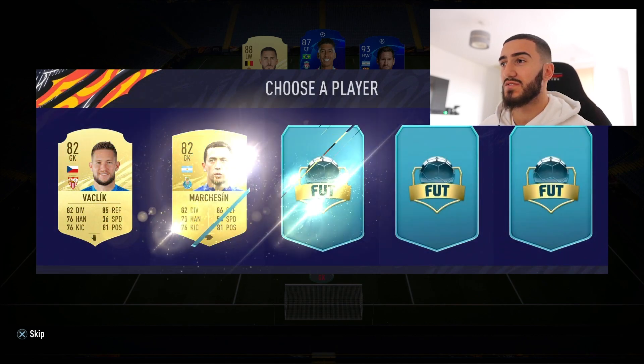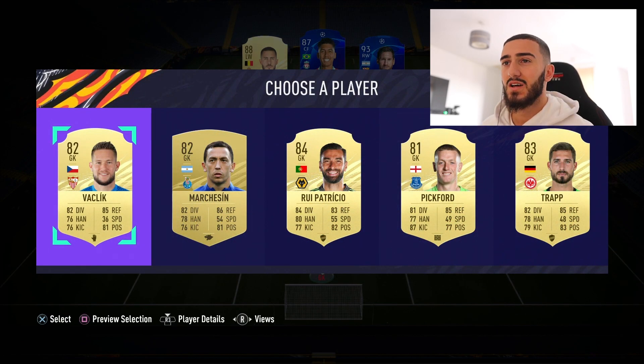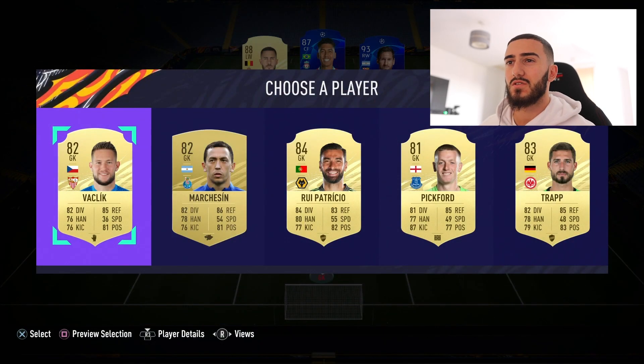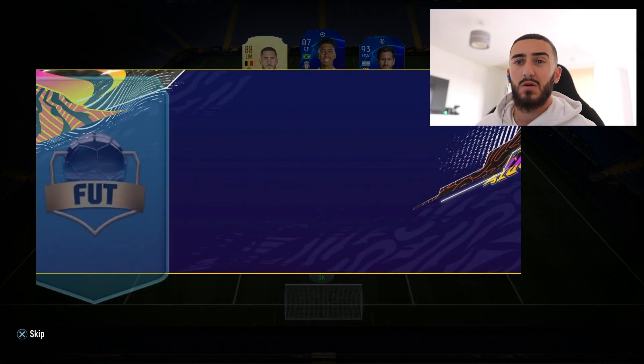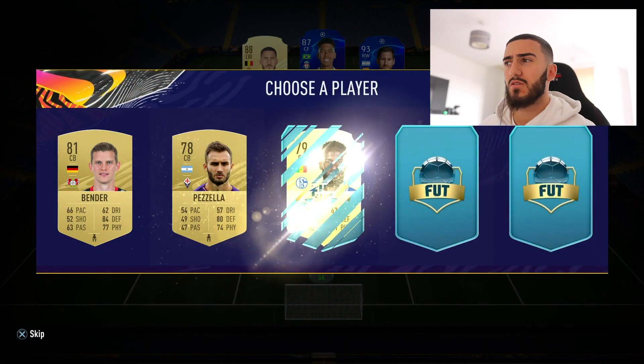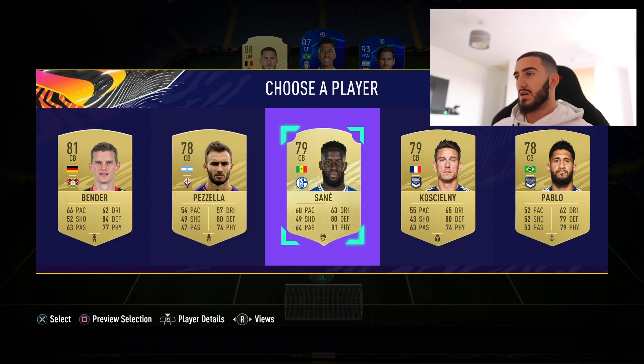Let's go for the goalkeeper. As I said, this is my first ever draft so don't grill me in the comments. We're gonna have to go for Vaclik, only because he's in the Spanish league so we can try and build the chemistry from that. They're trying to do me dirty now, but that's cool.